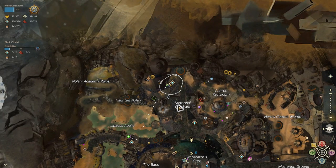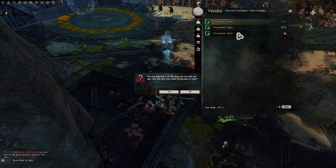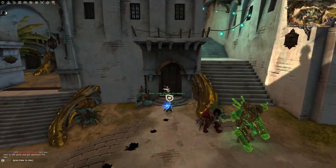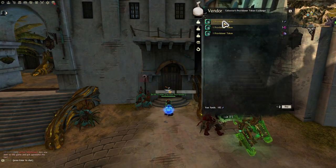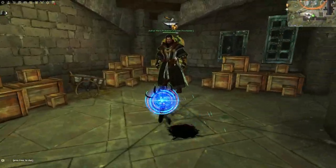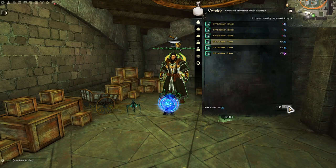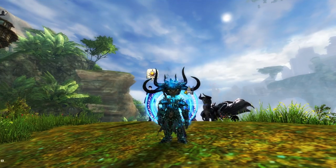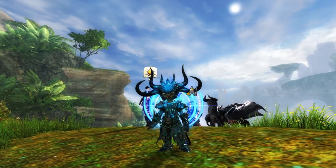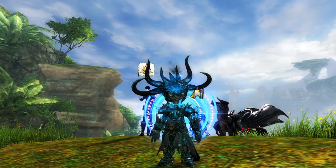I normally use the Ash Legion provisioner in the Black Citadel to exchange one Obsidian Shard for one token, and the Skritt Raider in Lion's Arch to exchange one Mystic Forge Stone for one token. The faction provisioners across Skywatch Archipelago and Amnitas will also let you exchange materials for provisioner tokens, and those are the same vendors from which we will buy the items to complete the Skyscale Saddle Materials collection.